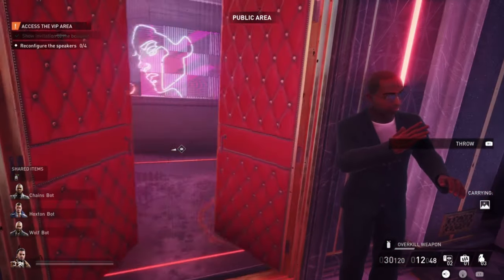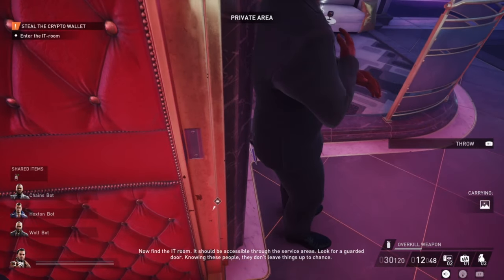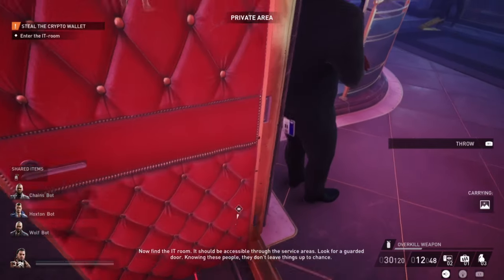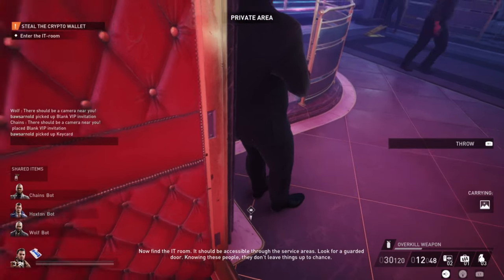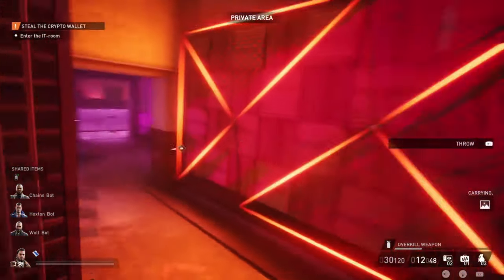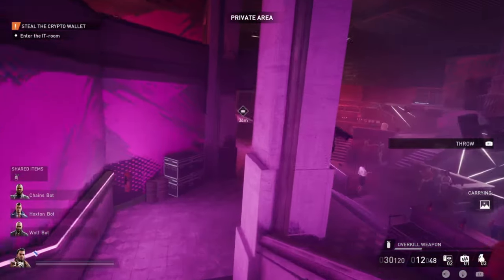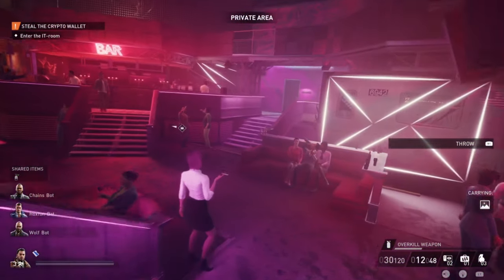Before you enter, make sure you grab the blue keycards that this guard has. If he doesn't have it, maybe the guard on the right side has it. If both of them don't have it, it could be that one of the guards patrolling around carries it. But for me, it was always this bodyguard. Then we're in the VIP area.